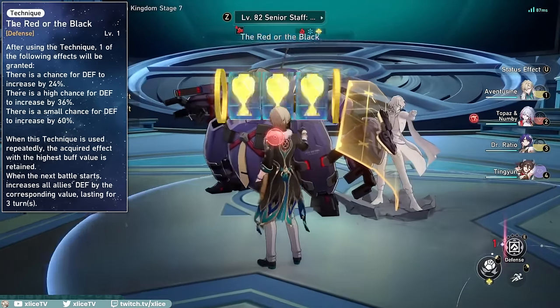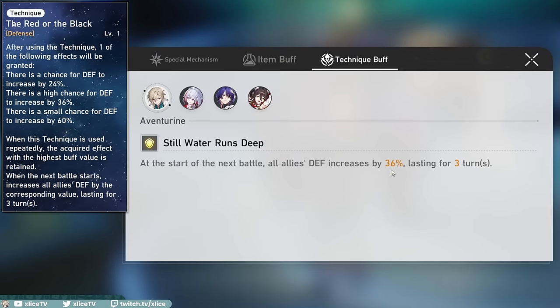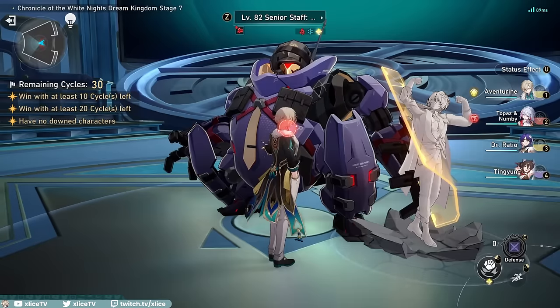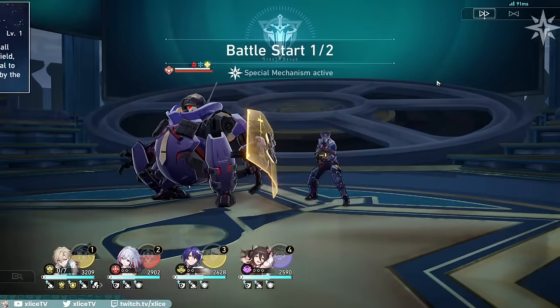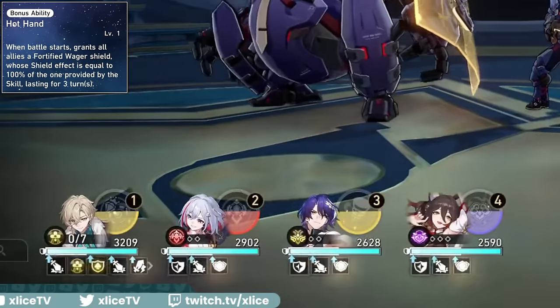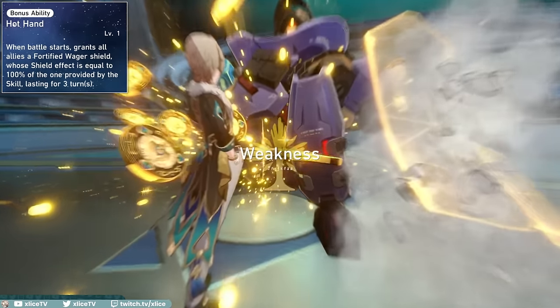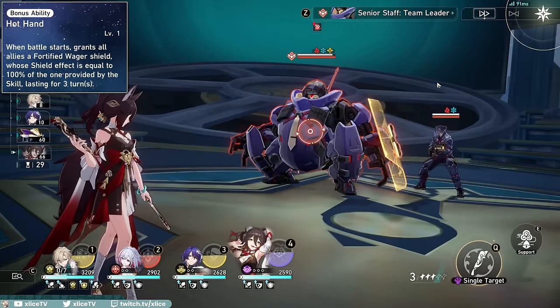Before you enter battle, you can use Aventurine's technique, which is an RNG defense buff that benefits the whole team. The buff ranges from 24 to 60%, and using the technique multiple times will only replace the buff if it's higher. When you enter battle, his A4 trace Hot Hand immediately goes into effect, granting his AoE shield to all allies with the same strength as the one provided by his skill. This means your team starts with his shield without needing to use a skill point, which is great for autopiloting content.